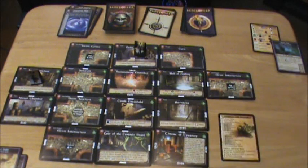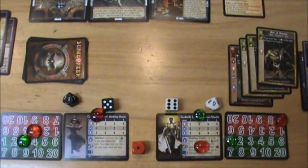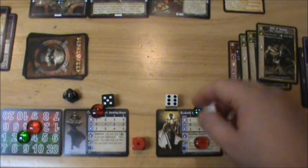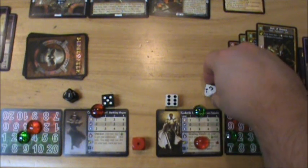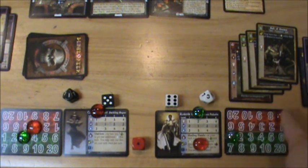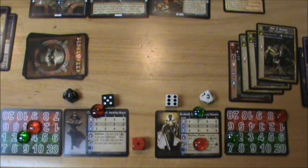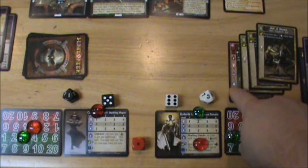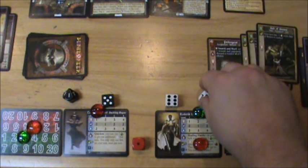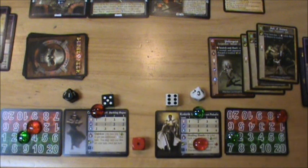It is the Paladin's turn. The Paladin is level two and it's gonna start his turn. He gets three movement, one glory, and seven peril. He's got a number of cards in his inventory and a Poltergeist in his pack. He's at full health and he's escorting the Magician.